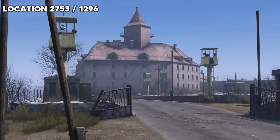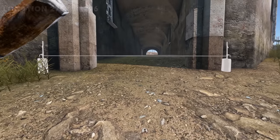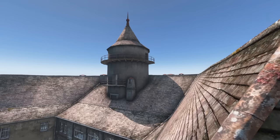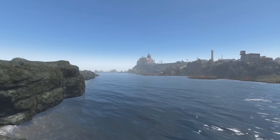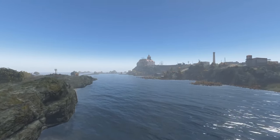The strongest location on Chernarus has to be Prison Island. You can secure this entire prison with just one gate at the front entrance, and it has hundreds of rooms and corridors which you can add additional fortifications to. It even has its own built-in sniper tower, and with it being located on an island it's super easy to defend from attackers. The only downside is there's no fresh water on the island and you can't drive cars over to it.